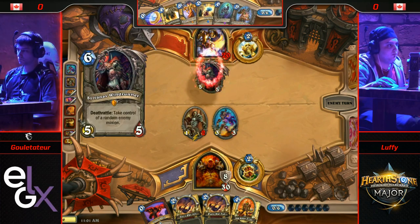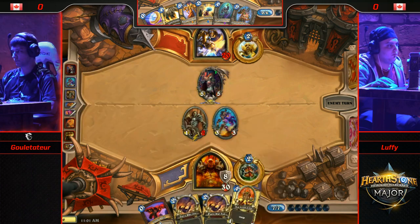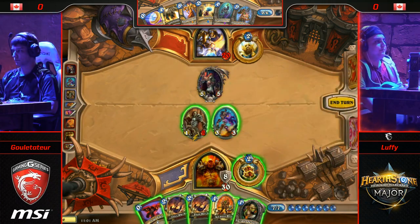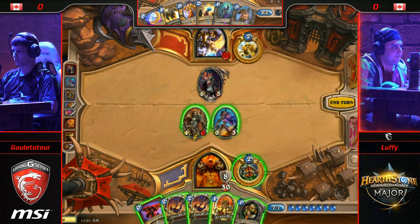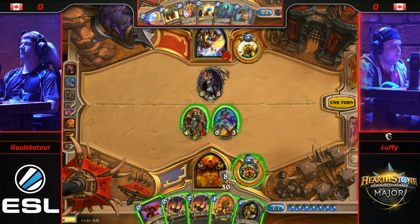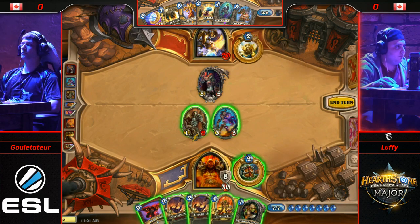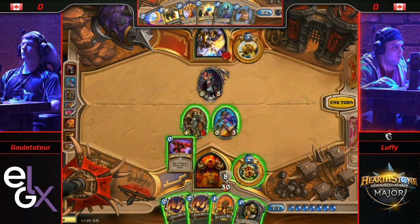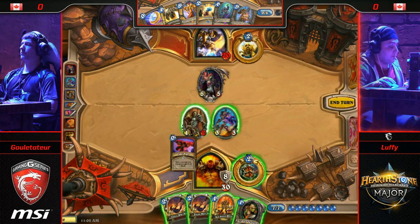Hand of Sylvanas. That hand is getting stacked for Gulettatur. Twilight Summoner — that fifth card in Gulettatur's hand — I actually saw Kalento playing with this in his N'Zoth Paladin build and he seemed to be a big fan of that card. It's a four-mana 1/1, but the Deathrattle summons a 5/5.